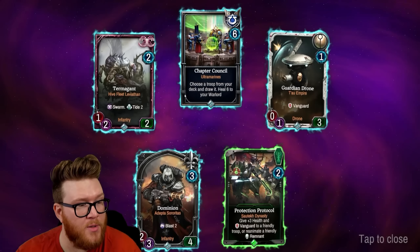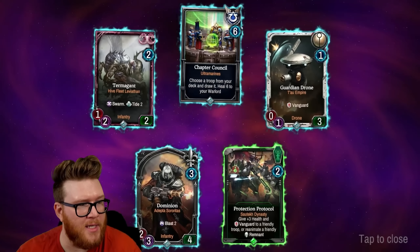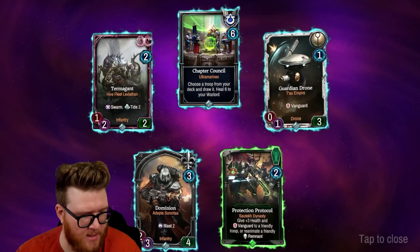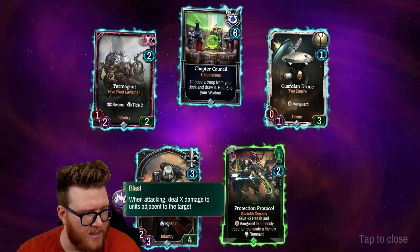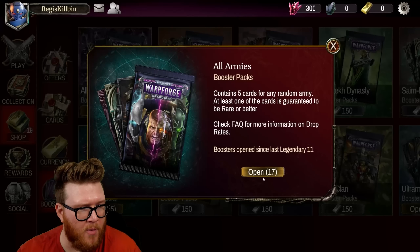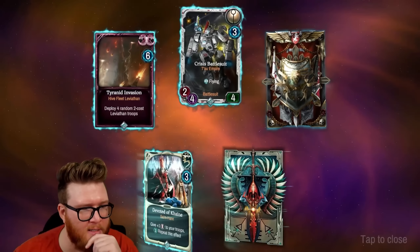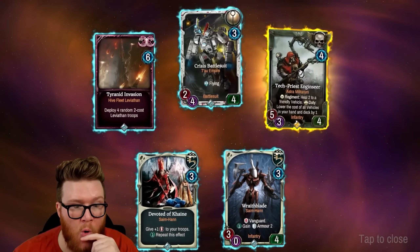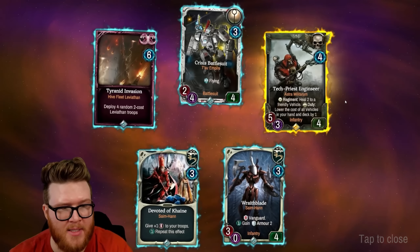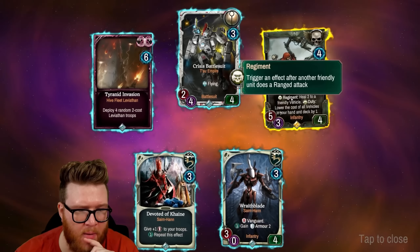Choose a troop from your deck and draw it — you actually get to choose the exact troop, not just from three options. That's pretty sick. Here's an Adepta Sororitas card — a three/three with four health, Blast 2, just a little board sweeper that stays alive. By the way, every card has sick artwork; I probably am not talking about it enough. Every single one has such crazy art — I just love Warhammer 40k designs.